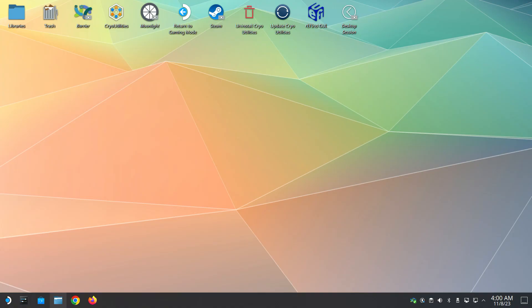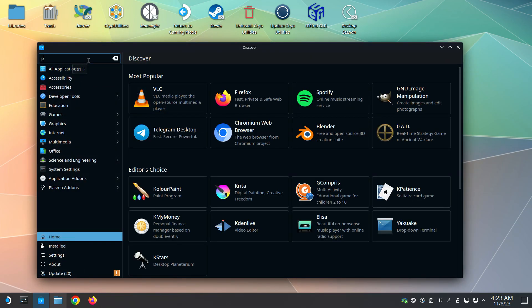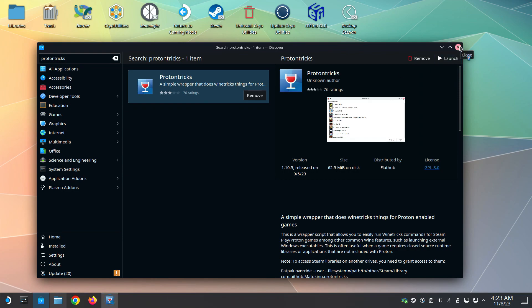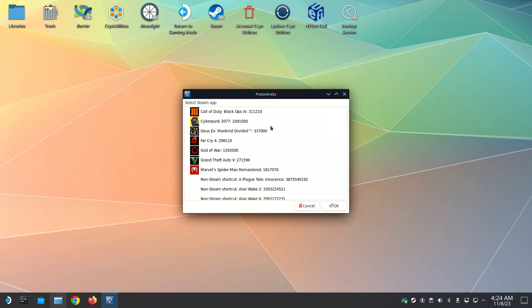Now we need a program called Proton Tricks. You can find it on the Discover Store. If you don't have it installed already, just open the Discover Store and search for Proton Tricks. Just install it — I already have it installed — and then launch it.